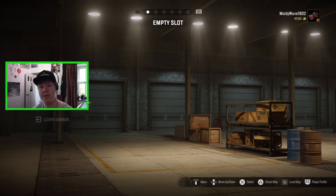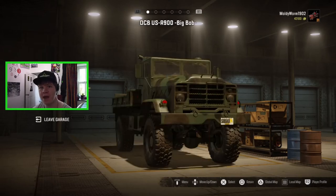Let's go ahead and grab the truck we're going to be driving today. It is a modded truck, and I am on console, so if you're trying to find this truck you should be able to find it on console. I'm sure it's available on PC as well. It's the DCB US R900 Big Bob, and it is a pretty cool vehicle. It's kind of a small heavy truck, not a scout vehicle but also not one of the biggest trucks in the game. It has some really cool customization and I think it's going to be very powerful and perfect for exploring the Grainwood Rivers map.